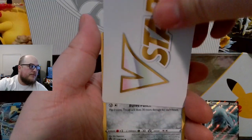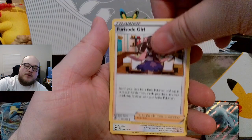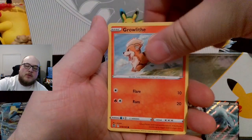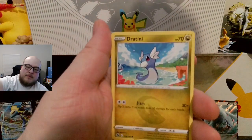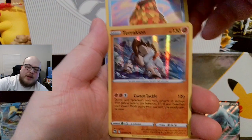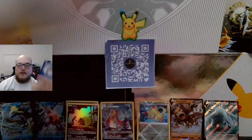V-Star — don't need that. Mudbray. Eevee Girl. Lopunny. Pikachu. Growlithe. Klinklang. Shellder. Dratini. Leafy Camo Poncho. And a Terrakion Holographic. Code card.